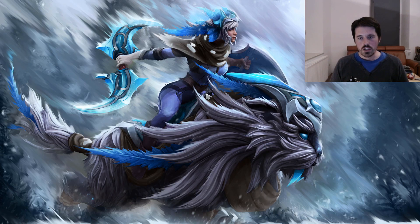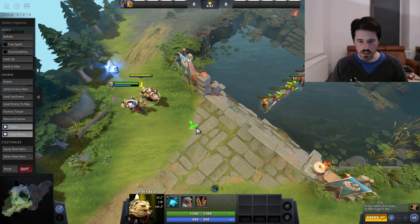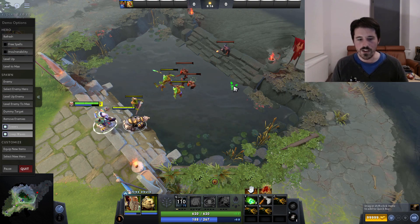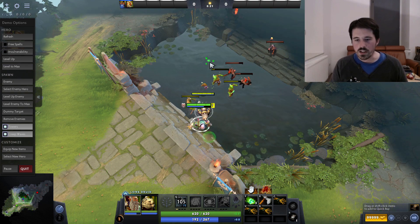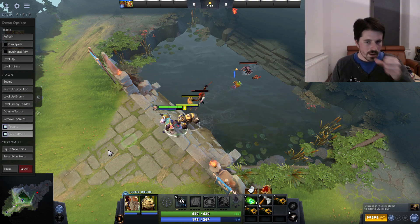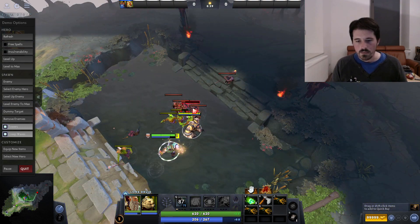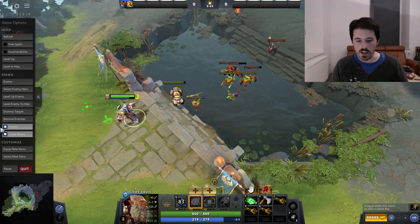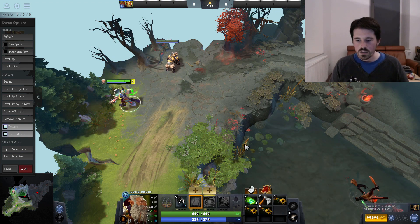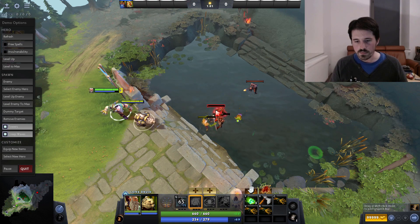Lone Druid is almost always going to be position 1 or 2 — safe lane or mid lane. Mid lane is probably slightly stronger, but safe lane can also work perfectly fine. The good thing about Lone Druid as a safe laner is that he's fairly independent and doesn't need that much help from the support. A support that wants to rotate, make stacks, or do things around the map — that's fine. You're not really a great stack farmer on Lone Druid, but if you have a mid laner that can farm stacks well, like a Kunkka or a Tidehunter, it can be quite valuable to have your support just stack. A big challenge you're facing with Lone Druid at the start is that you have pretty poor base stats — only 40 base damage on the hero and 20 on the bear at the start. Having the double Quelling Blade helps a lot to get last hits.